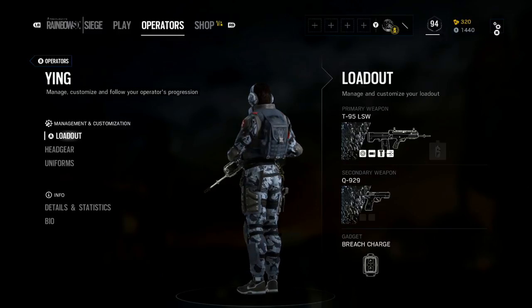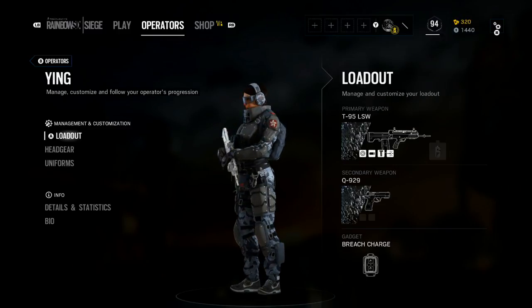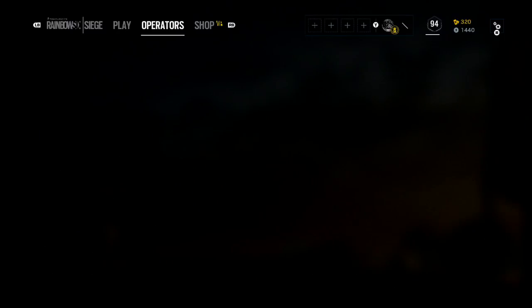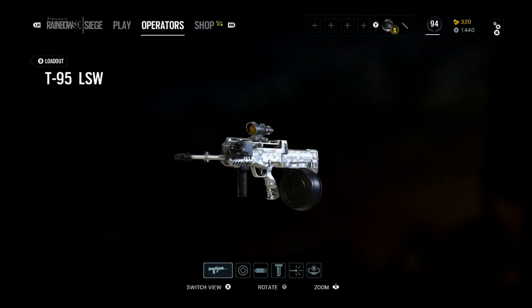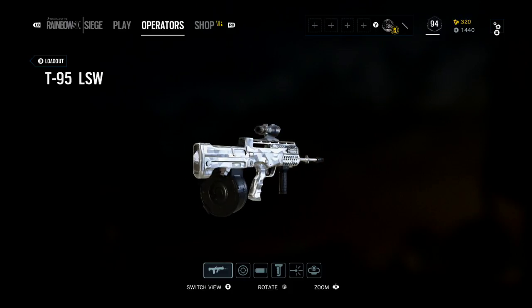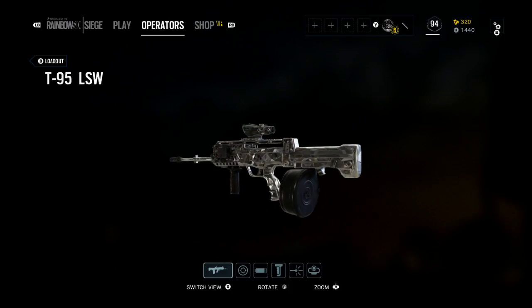She can wield the T95 LSW Light Machine Gun and the SIX-12 Shotgun as her primary weapons. She can also wield the Q929 Handgun as her secondary. In addition to these weapons, Ying can bring breaching charges or smoke grenades into the siege as her secondary gadgets.